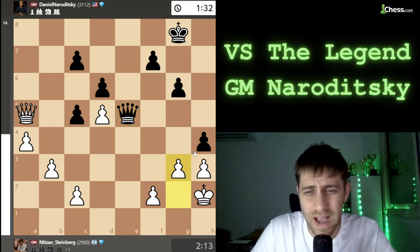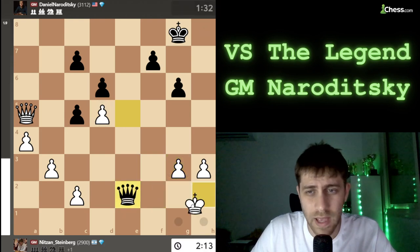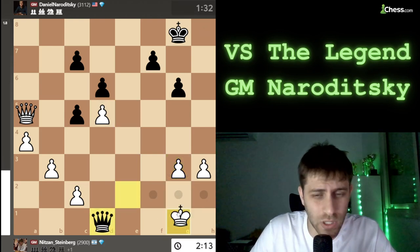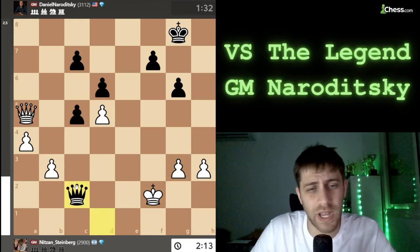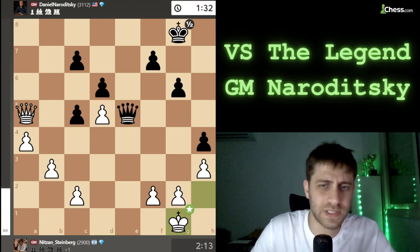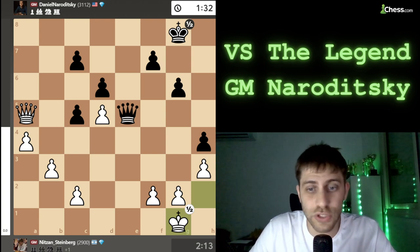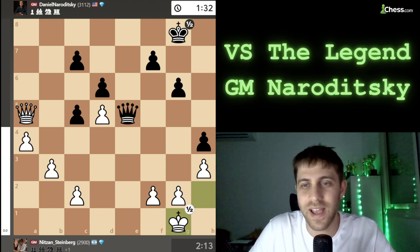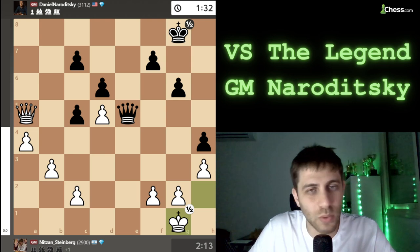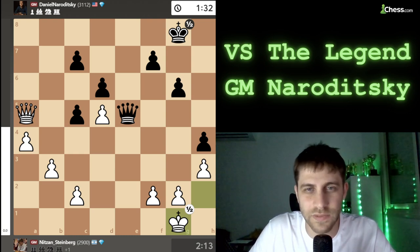If I try to play g3, I'm not sure about it — hxg3, fxg3, Qe2 check, Kg1, Qd1 check, and taking the pawns, so it looks like I'm just losing. Of course the draw. I drew against one of the best and most famous players in the world, Daniel Naroditsky. If you like this video, hit the like button and subscribe to my channel — see you soon in the next video, bye!